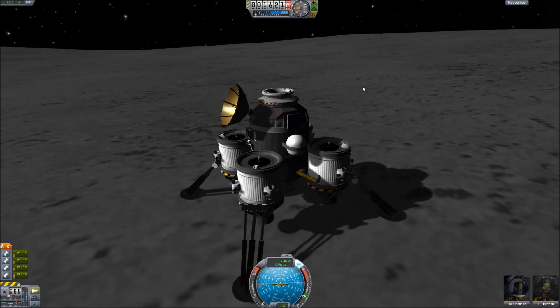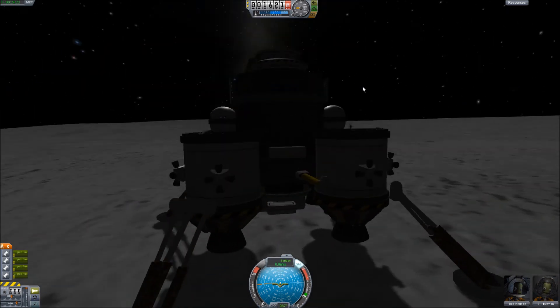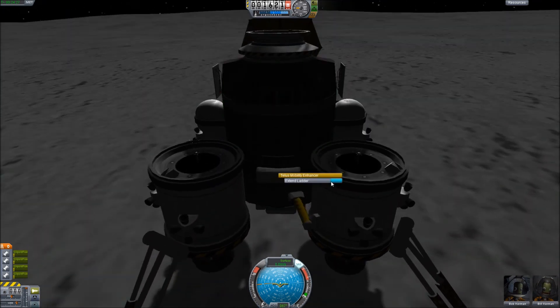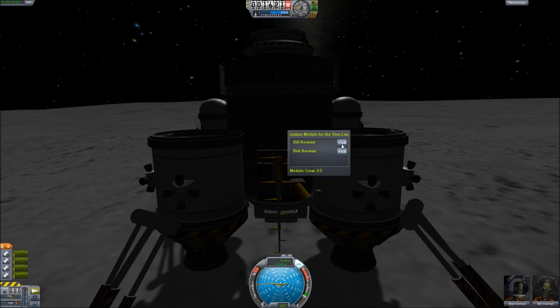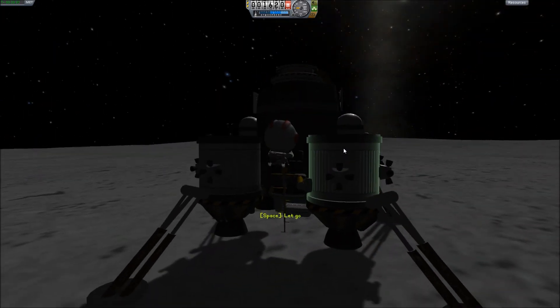We're going to press 1 on our action bars to activate our instruments and get communications up. Although it's completely unnecessary — we don't have anything to communicate with at the present moment. Our transfer stage is just tumbling in orbit. I honestly don't know how I'm gonna save that. But we'll have Bob do the honors and get out.